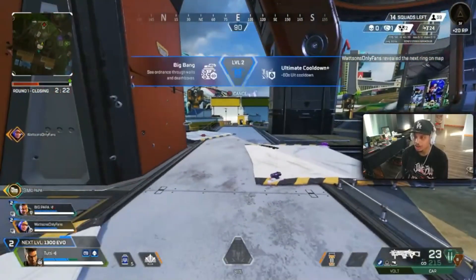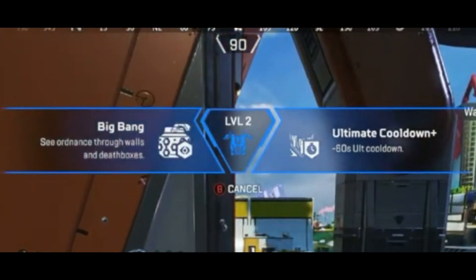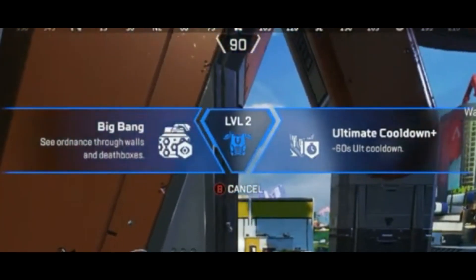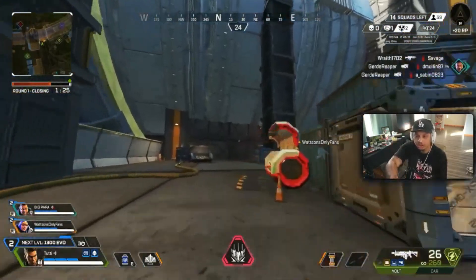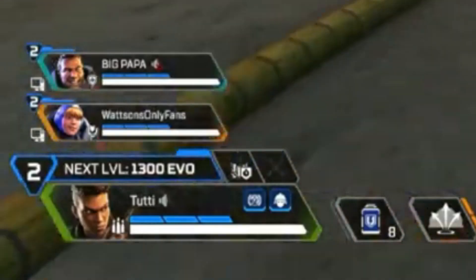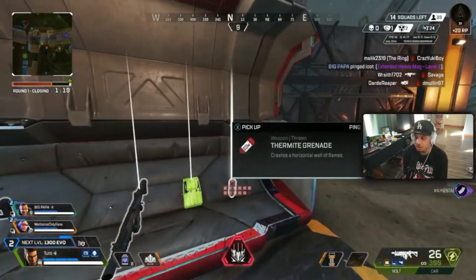Okay, we leveled up — we get the 60-second alt cooldown or see ordinance through walls and death boxes. I think we're gonna take the alt cooldown. It also shows at the bottom that you need 1300 damage to get to the next evo, which is nice to know — you can track it.